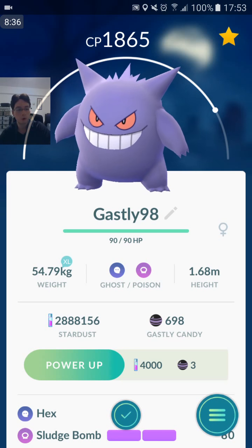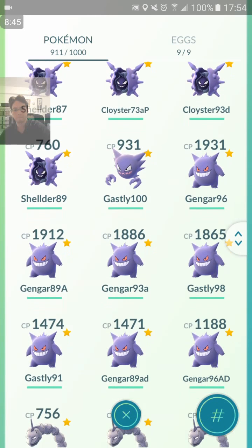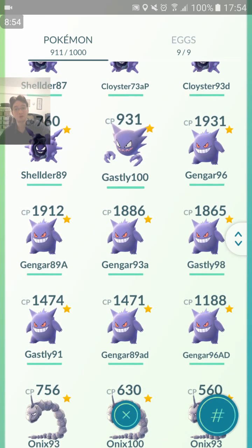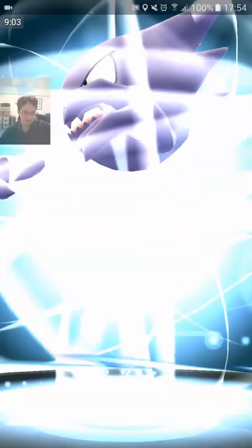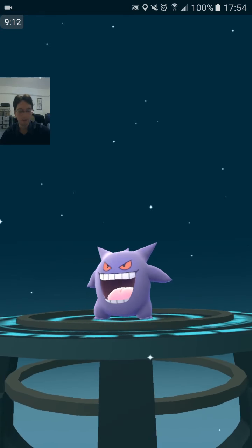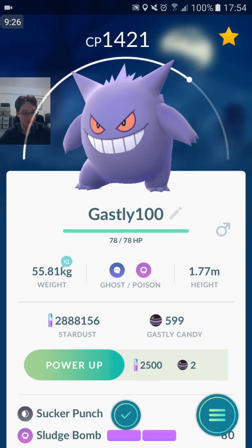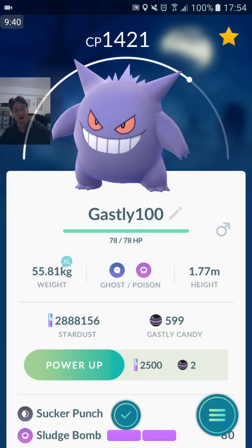Hoping for Hex Sludge Bomb — not what we want. We want to try and get a Hex Shadow Ball double ghost-type move. That's another Gengar. This is the big one. It was 98% IV, 1865 CP — that's almost 2000 CP. This is going to be the 100% IV Haunter. I evolved them from the Ghastly just for XP — to speed up the process when I was doing my Power Evolving. And Sucker Punch like that is terrible. Did not get the moveset. Sucker Punch Sludge Bomb — it's ranked B but it's like the fifth or sixth best attacking moveset. Sucker Punch is a really quick attack so it's even worse on defense. Not a single ghost-type move on the 100% IV — that's unfortunate.